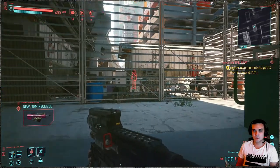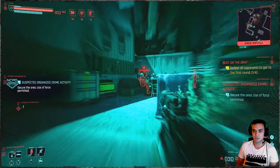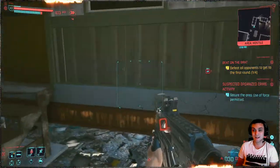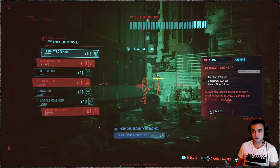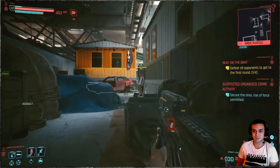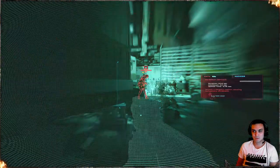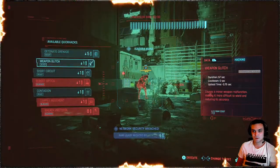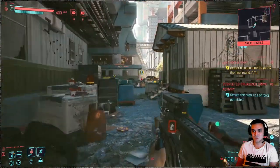Ice Pick reduces quick hack cost by 3 RAM units and is already automatically filled in. Let's begin — quick hack — let's apply the Optics Jammer and everything else on them. Those guys using weapons get the weapon jammed. Now if you get spotted — boom — optics go into play, they don't see you, so you can run away and not get busted. It's absolutely beautiful — they're still blind, and the daemon triggered on its own without my help.